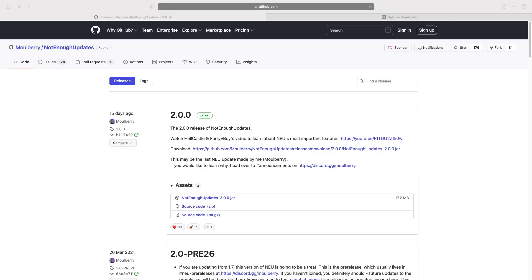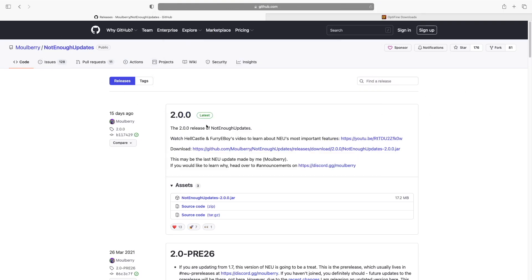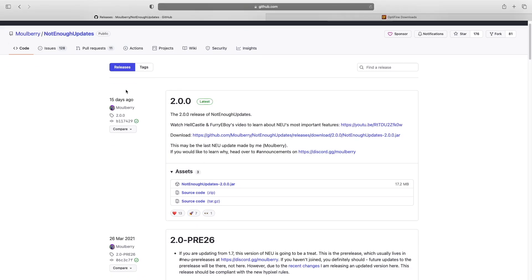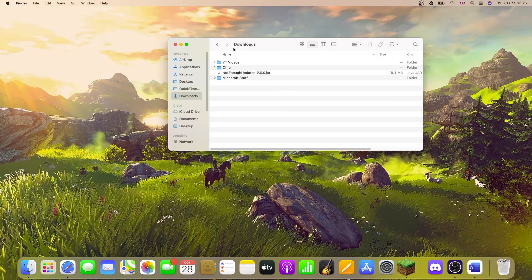With that said, let's get right into this. We're going to head to this webpage — link in the description as always — and this is where we can download the mod. Go down to assets and find the top entry that says the .jar file, click on that, and you should see the download.